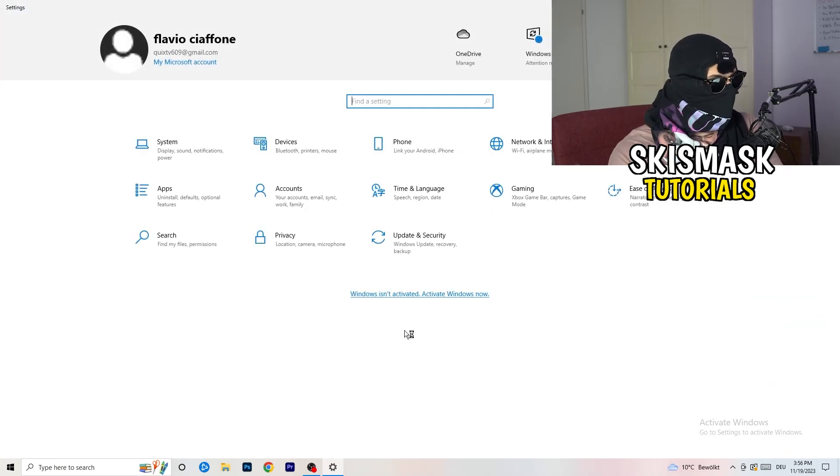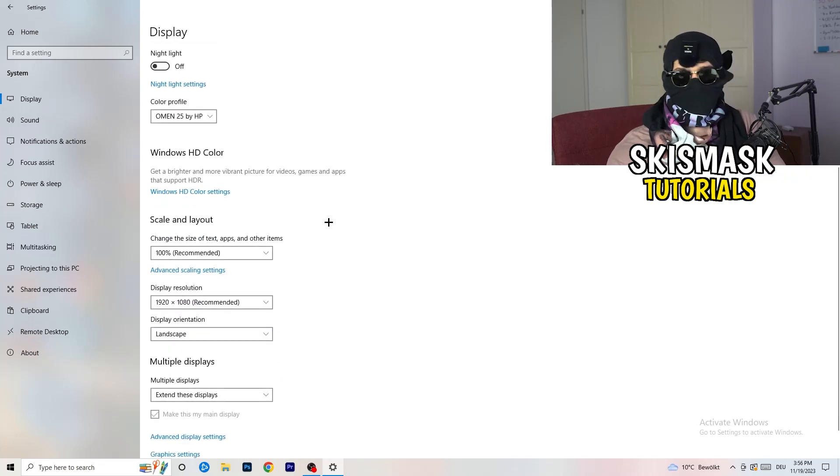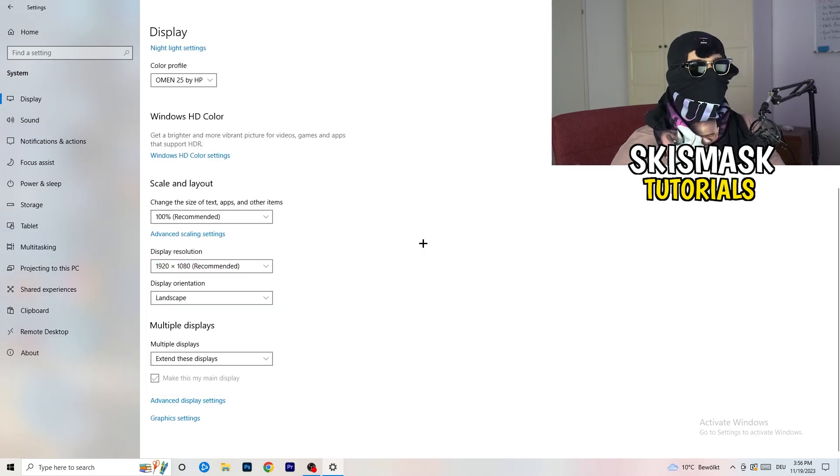Go back and click on System, then Display. If you have two monitors, identify which one you play on. Under Scale and Layout, set the text and app size to 100% as recommended. Make sure your display resolution matches your in-game resolution — if you're using a stretched resolution like 1720x1080 in-game, it should align with your monitor settings, otherwise things won't work correctly.